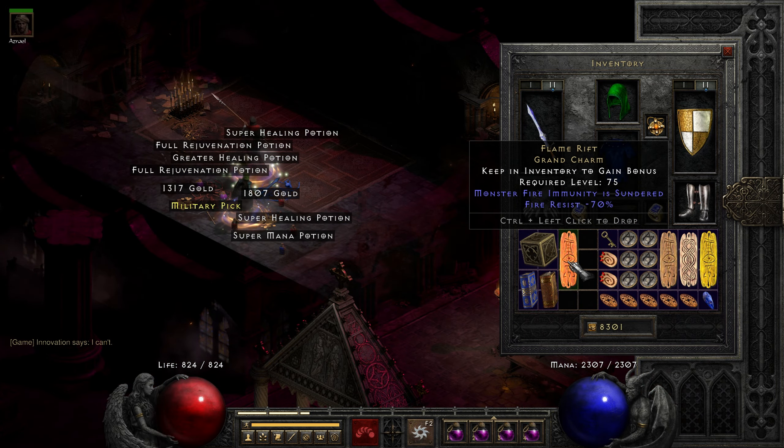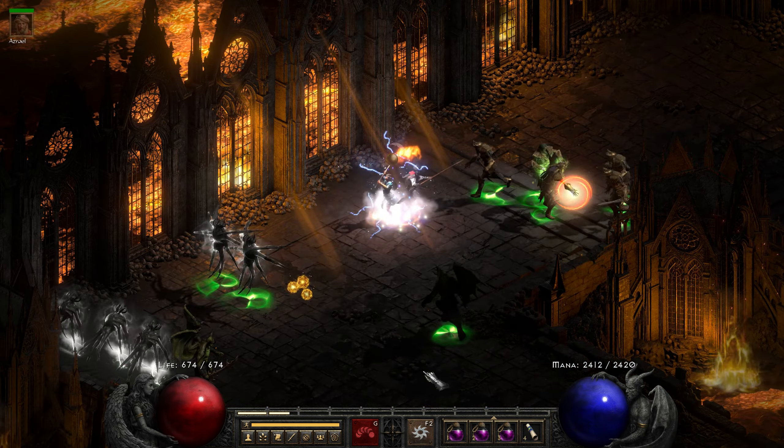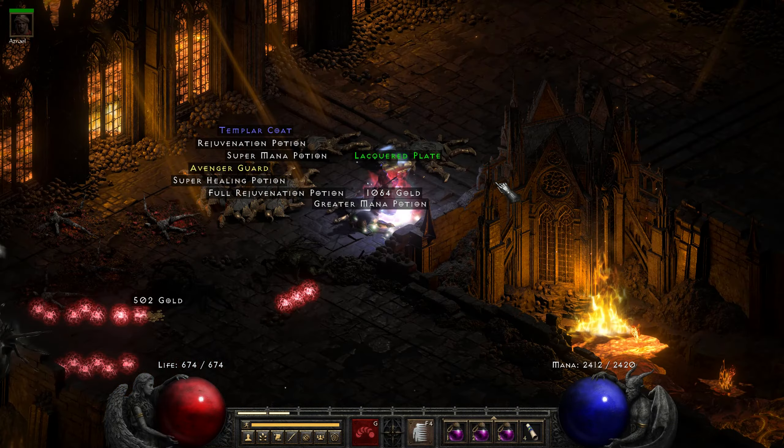Next we got this perfect Fire Thunder in the Cathedral. Next we got this nice Tals chest piece from this ace, or rather one of his minions.